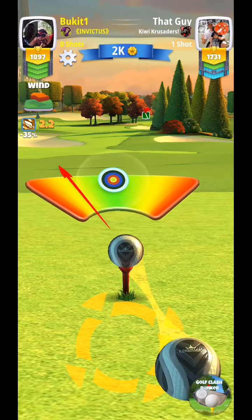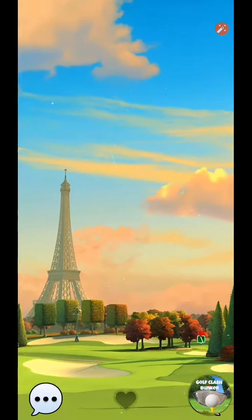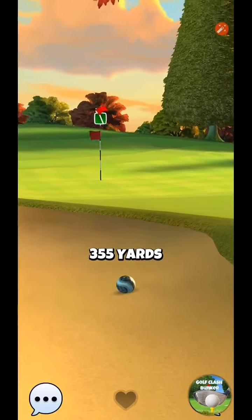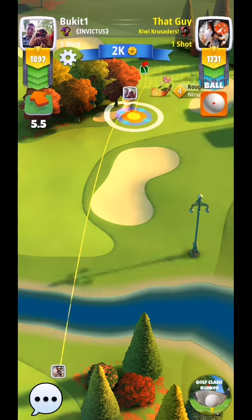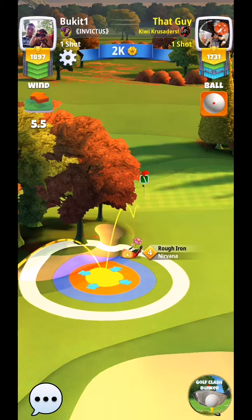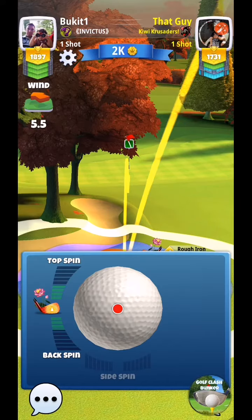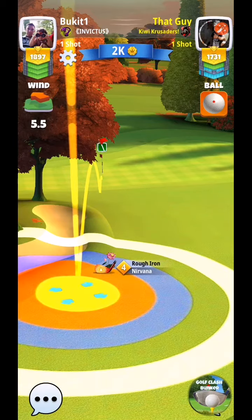We can even do it a bit like this, just for effect. Perfect shot, let's see what happens. What I'm trying to do is get really, really close to that green up there. I did get close to the green, I just ended up in the bunker. I should have given it a bit more curl — my mistake. Never mind, I'd rather be there than where he is. I still have a decent chance to get that eagle — it's a really small putt, and wind won't affect it too much from that distance.